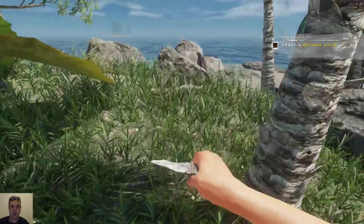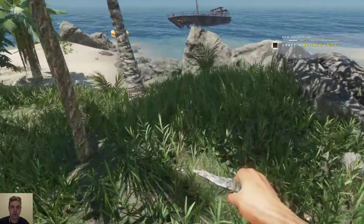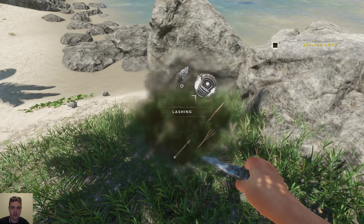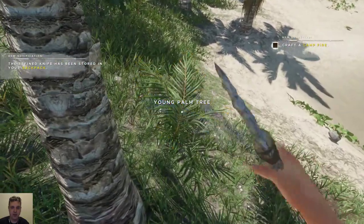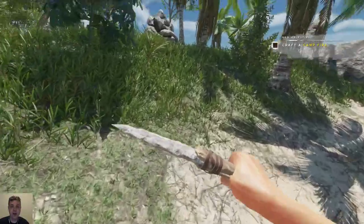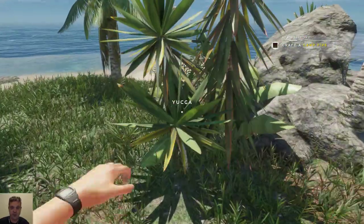I wasn't counting obviously. There is one over here — perfect. Now we can take down this yucca. You don't want to get sunburn and it goes pretty quickly. So far I haven't seen any aloe vera and I think we actually need two to make an anti-sunburn potion.